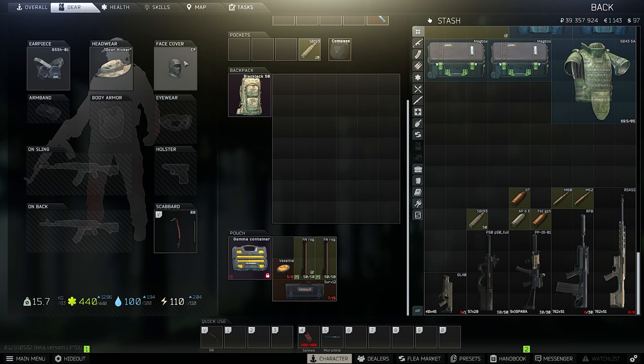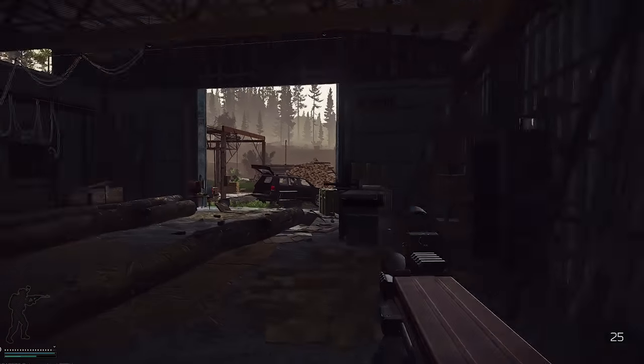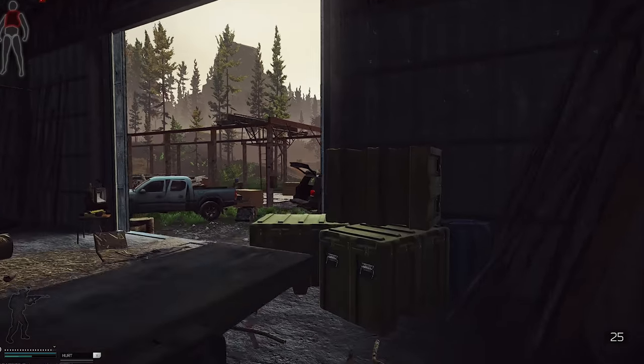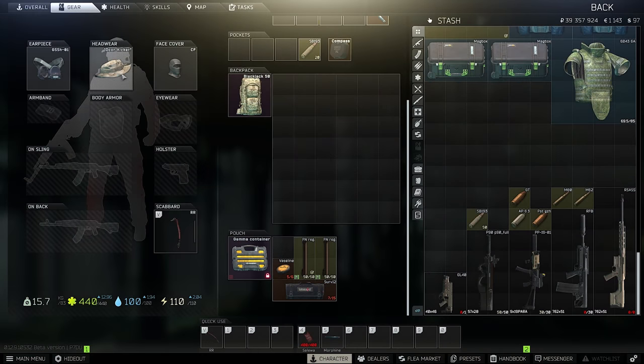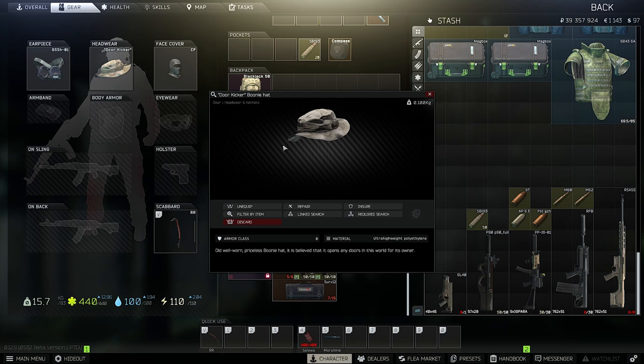Let's talk about your loadout. First of all, as always, I would cover up my bright face and get some GSSH military headset because sometimes he is yelling around. He also has two guards, two brothers, and those guards are yelling and running around a lot — you want that information. And I like this door kicker boonie hat.